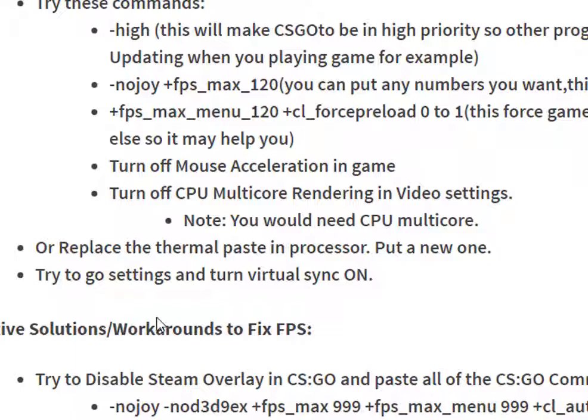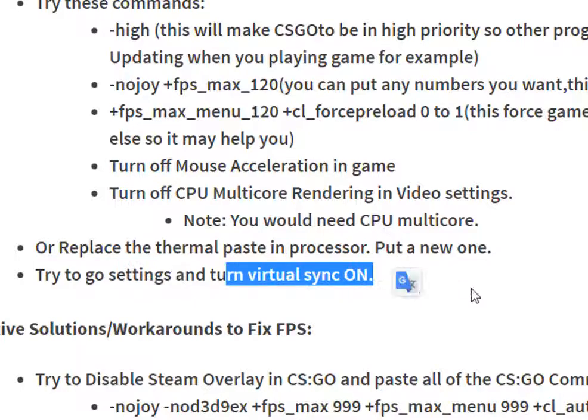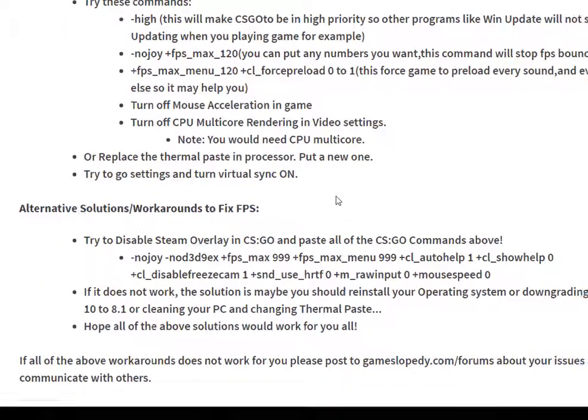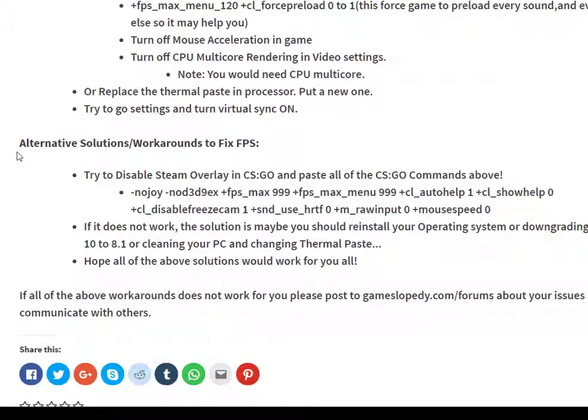You can buy a new thermal paste or put a new one into your processor. Also, try to go to settings and turn virtual synchronization on — you can do that in your game settings and also from your graphics card settings, like Nvidia or AMD, whichever you use.